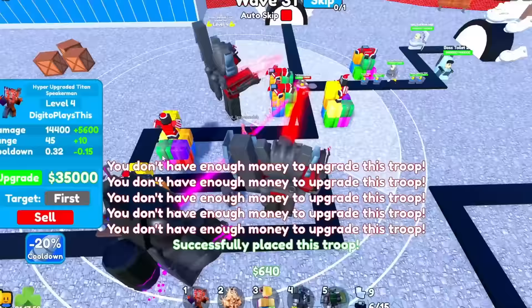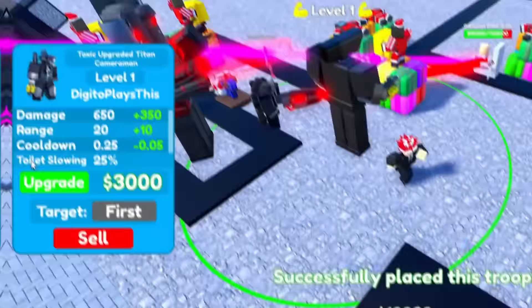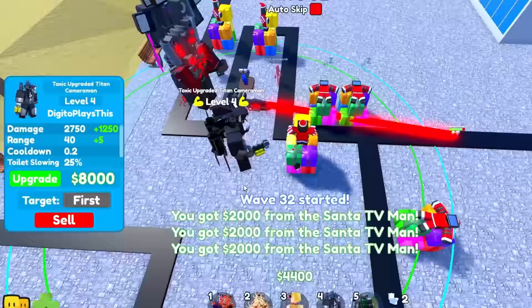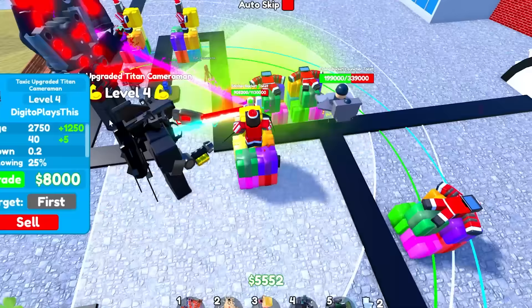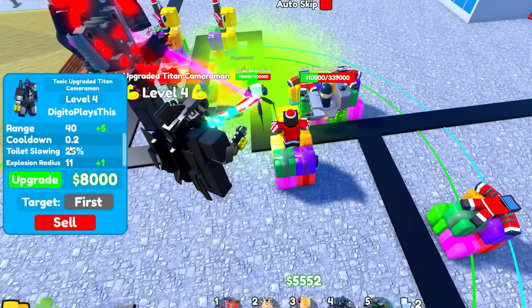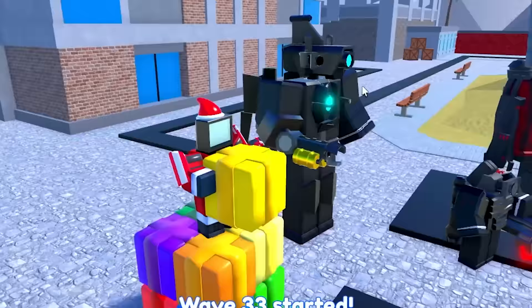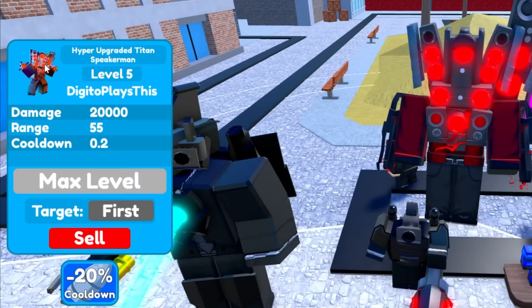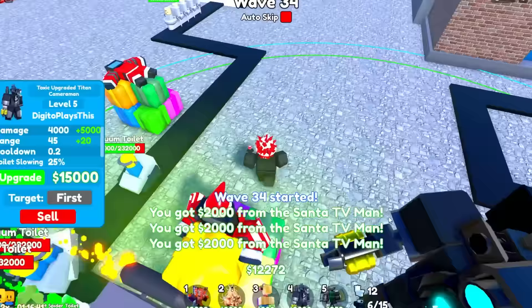Let me sell this dude — I want to try out the toxic upgrade Tine Cameraman. He can slow down units — what? So he can slow them down by 25%, and he has an explosion radius. This guy has some crazy stuff. The cooldown at 0.2 is pretty insane and the damage is also pretty good — it's actually a really, really good unit. The toxic upgrade Tine Cameraman is pretty good, but not as cool as the hyper upgrade Tine Speaker Man. Wait, how come in the image he has two speakers but here he has one — they forgot to give him his little tiny speaker.